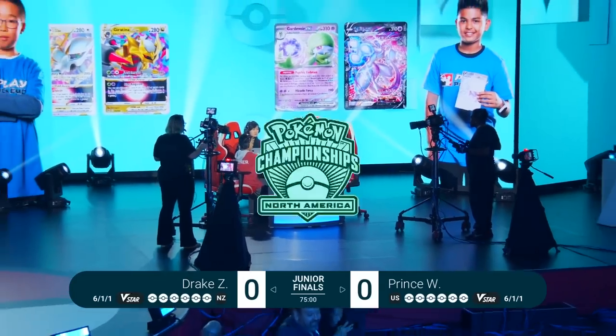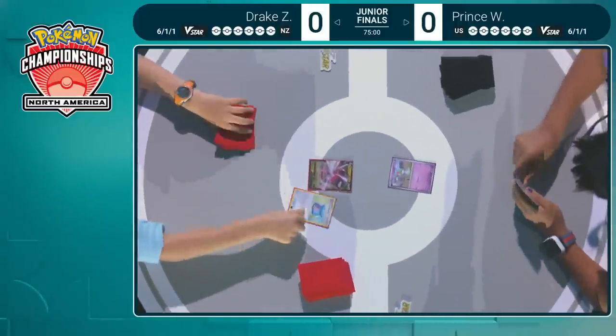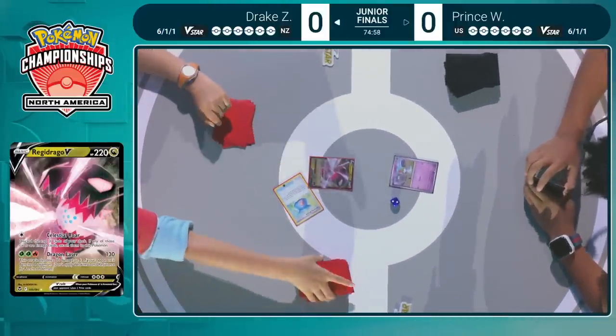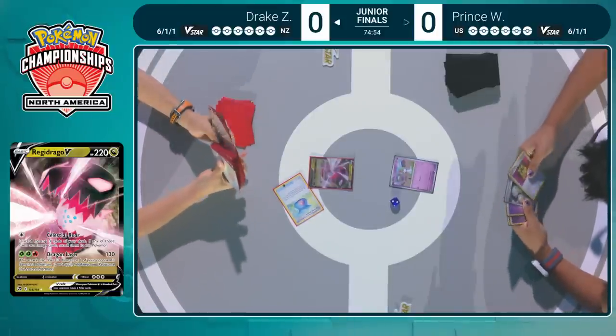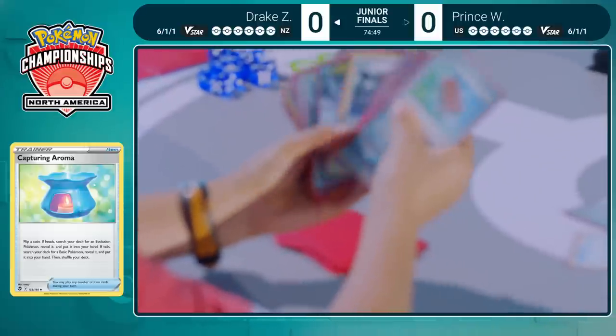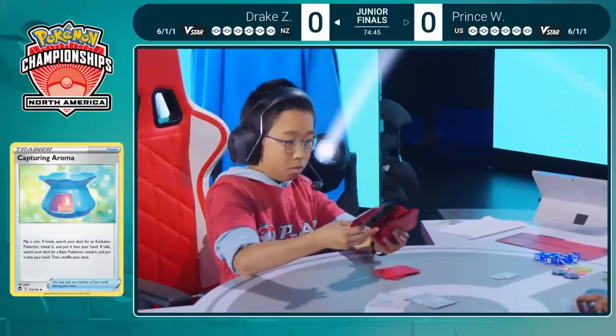We're going to see these players getting started here in our Juniors Finals. Let's hear some noise for these players! We're getting underway and Drake's kicking it off with a coin flip — Capturing Aroma. This is a card we see popularized in Lugia, but it is now in Drake's Regidrago deck.